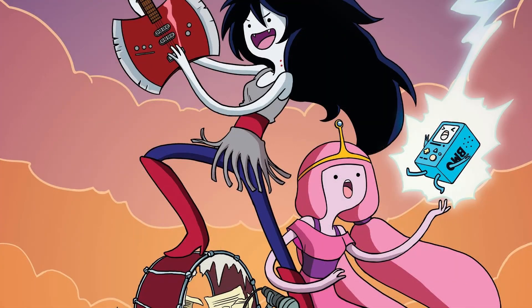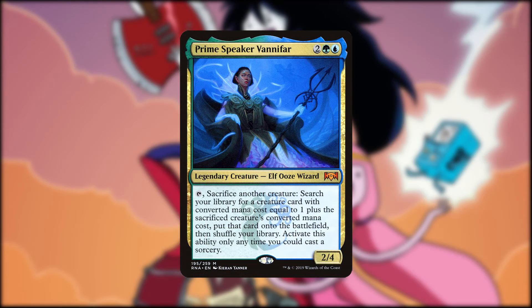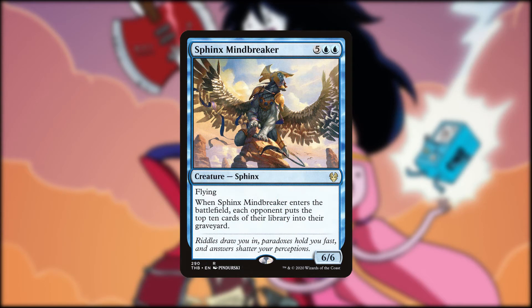We can't mention Adventure Time without also mentioning Princess Bubblegum. She'll be represented by Prime Speaker Vanifar — she only looks humanoid, she's actually made of slime and bubblegum. PB is known in the show to be willing to sacrifice her own loyal subjects in the name of creating something new and better through science, and Vanifar's ability fits right into that. One of the things she created was Goliad, the Candy Sphinx, who went out of control. Finn gave up DNA to create Stormo to stop Goliad. Sphinx Mindbreaker represents Stormo — it also mills our opponents, giving Hunson Abadeer some food.